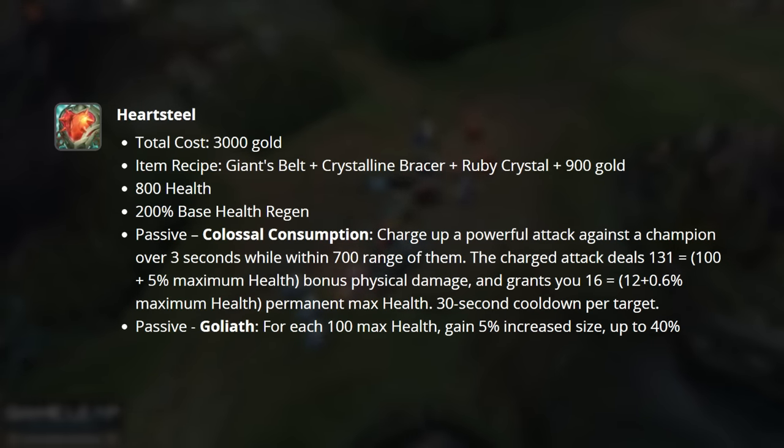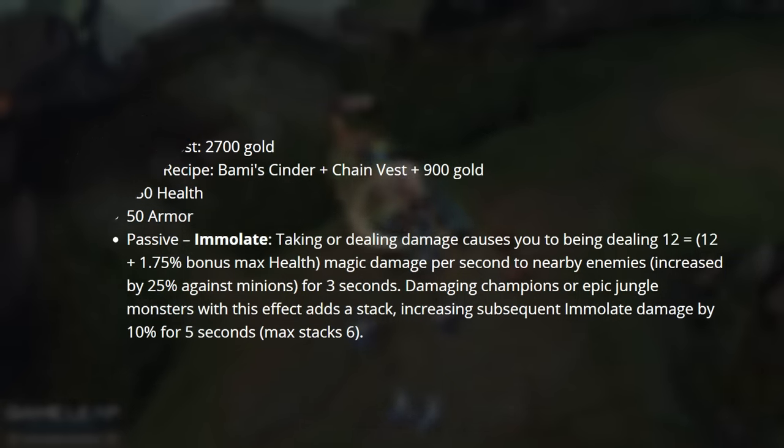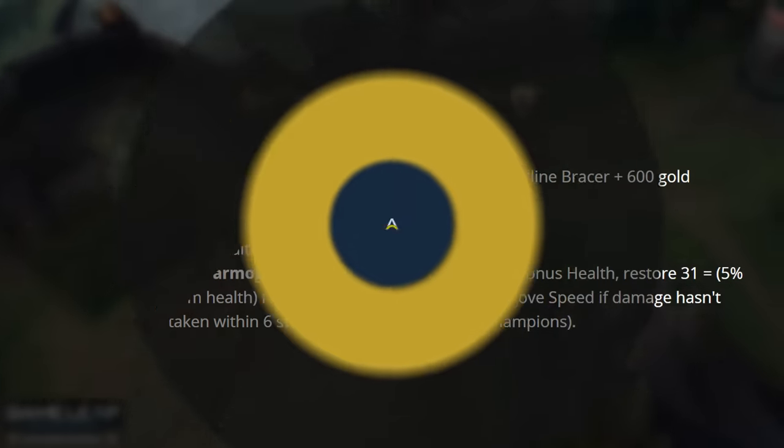Heartsteel is still in the game, Iceborne has been nerfed, Frozen Heart has been nerfed, Sunfire has been adjusted, and so has Warmog's Armor. Now Warmog's grants you less health, 5% bonus movement speed, and still the same Warmog's Heart passive that it granted you before.